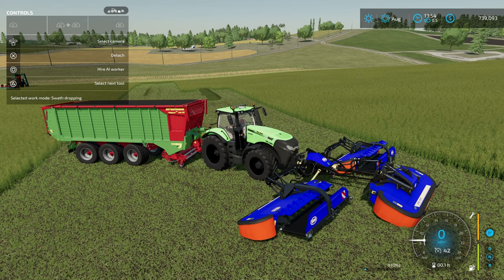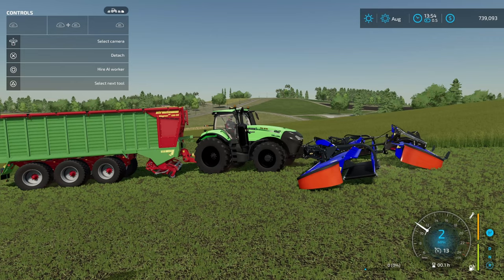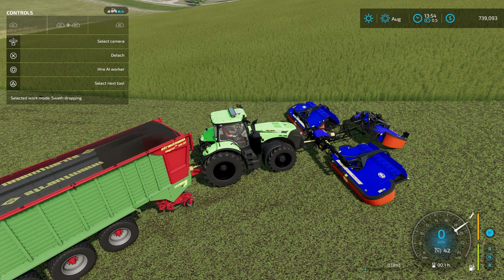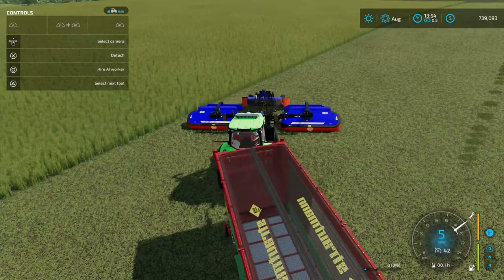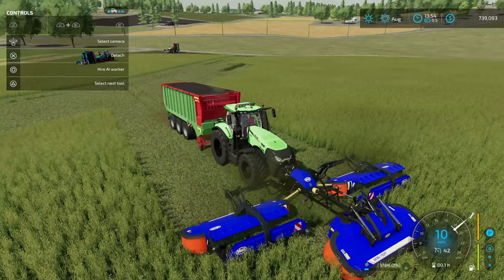If you look at the icon up at the top, the front mower is not lowered down yet, so I still need to lower it. Let's go ahead and turn this one on, turn this one on, and turn on the forage wagon as well, and just start mowing. As we come across here — well, would you look at that? It's actually mowing and throwing it to the center. I don't know why it's working that way, but it absolutely is.